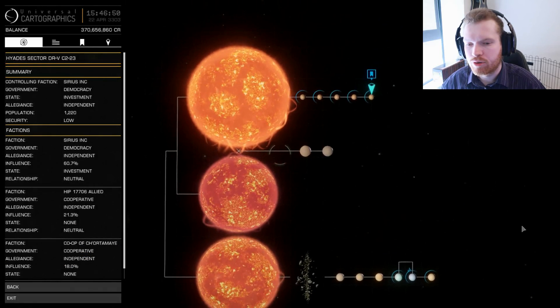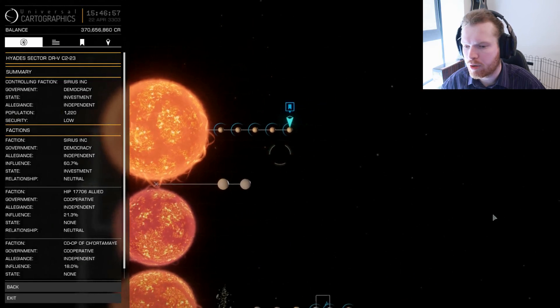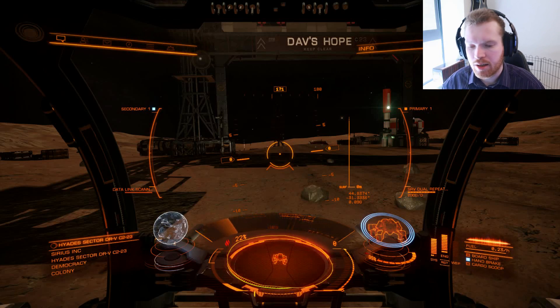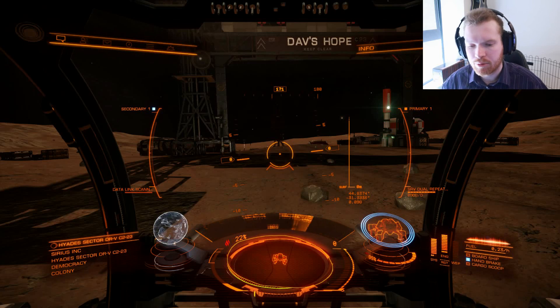Once you get here, you're going to go to the A5 planet. Somebody actually made me aware of this during one of my livestreams — there is an abandoned mining outpost called Dave's Hope. The coordinates are on screen: 44.83 and minus 31.39, and again the coordinates will be in the description down below as well.